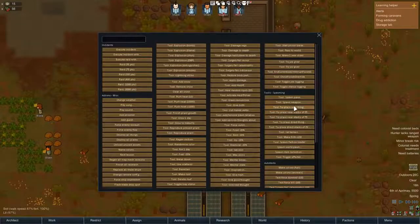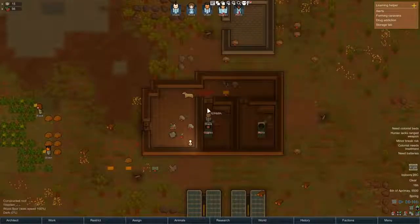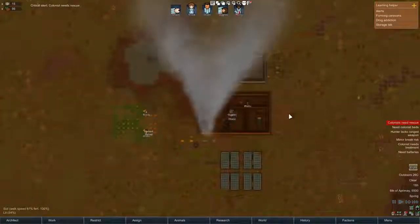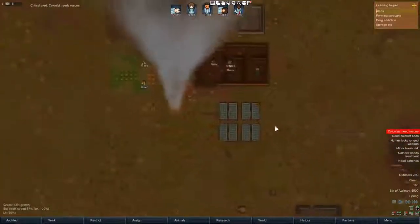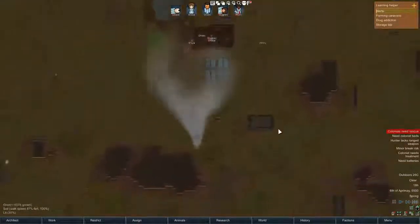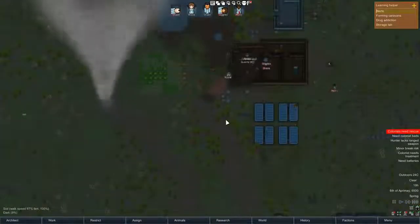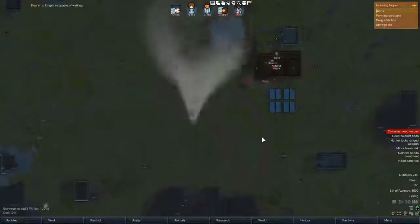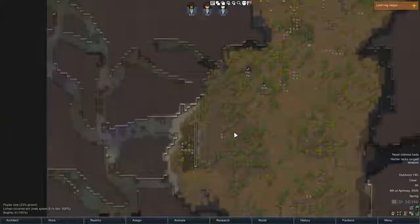Another new incident is the Tornado. Here we're putting a tornado right in the middle of the colony — usually they'll appear in a random place. The tornado does what you'd expect, sort of Sim City style: it goes around and destroys stuff. It won't affect colonies under mountains, but it will do serious damage outside. It might miss you completely, but if you're unlucky, it might carve a path right through the middle of your colony — in the middle of a raid, even. I'm hoping this will add a little bit of spice to late game colonies that are a bit too well established.